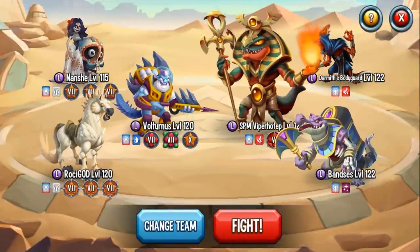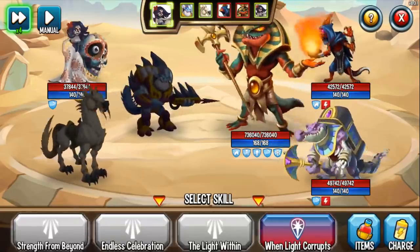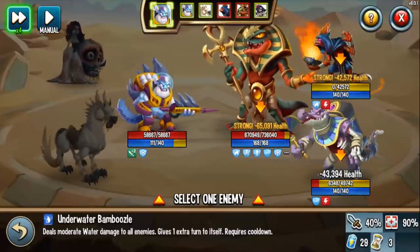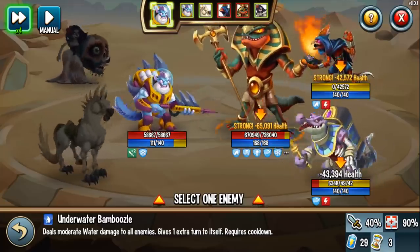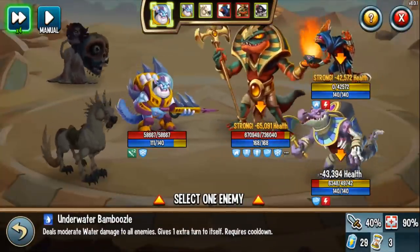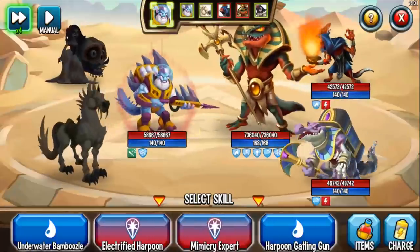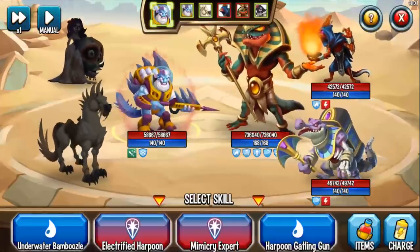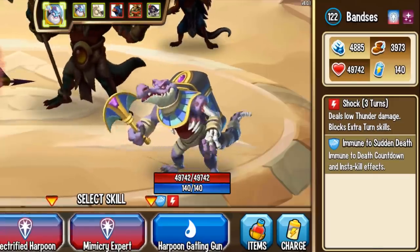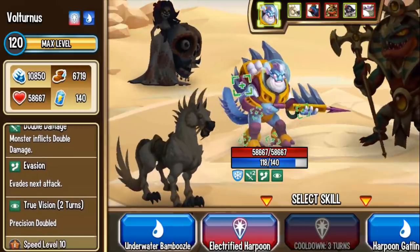For now we're going to go into adventure maps to test out the skills. I don't want to do PvP just yet — I want to climb the trophies first. Let's start off with Strength from Beyond. Underwater Bamboozle deals 43k — keep in mind I have two level 7 runes. The shock actually landed this time; in the previous video in part 1, the shock wasn't landing, so the status caster kicked in. I'm going to set up my true vision and double damage — double damage, evasion, true vision are now active.